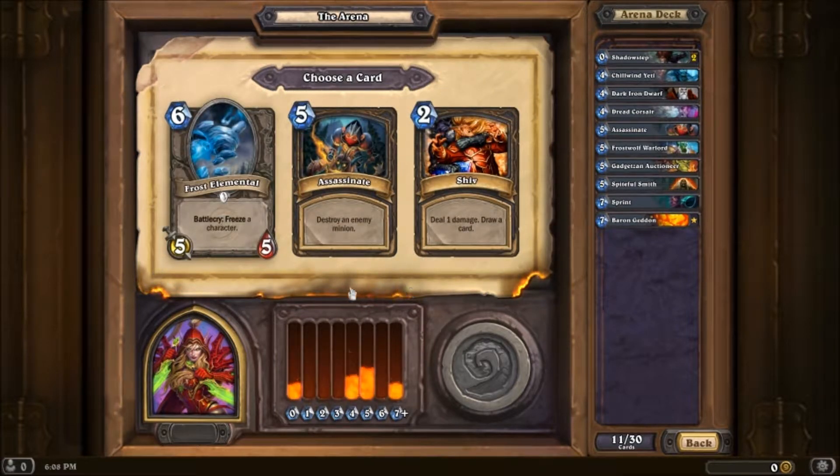So we have a Shiv draw card, Assassinate again, or Frost Elemental. Frost Elemental is pretty decent, but I really prefer the Water Elemental over this — of course that's a Mage card, but I'm just saying. Assassinate or Shiv — tough call. I mean, this is straight-up removal, but this also gets me a card. Yeah, I'd rather just have the removal.